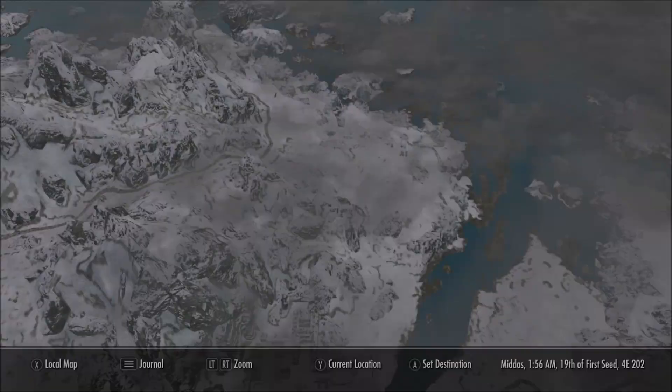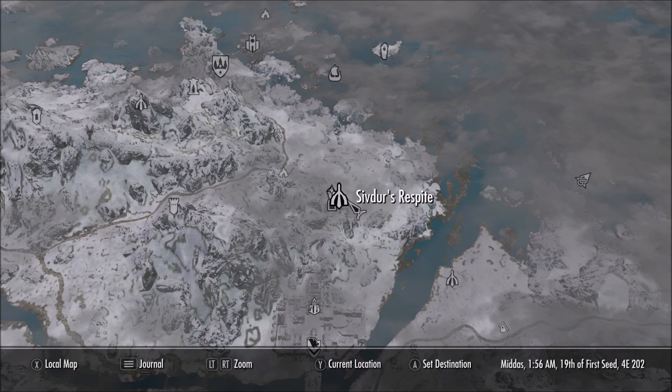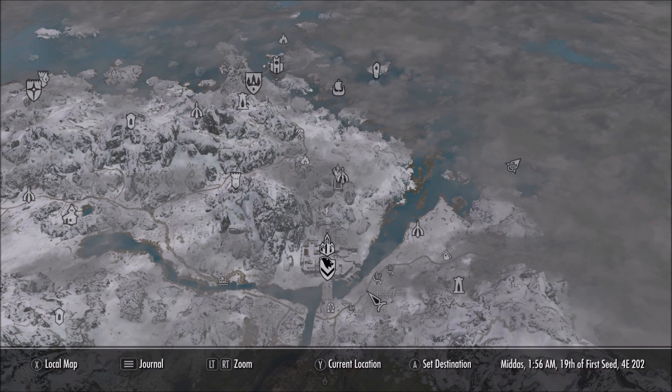Once you pick up the journal, you're going to want to read it. This journal will then tell you to go to Sivdurr's Respite, which is located right here on the map, right to the north of Windhelm — very close to where you just were. Make your way to right there on the map.